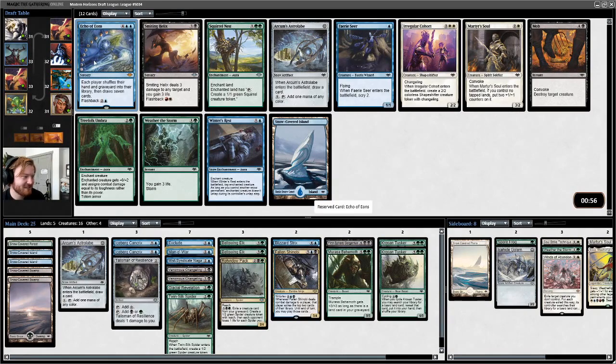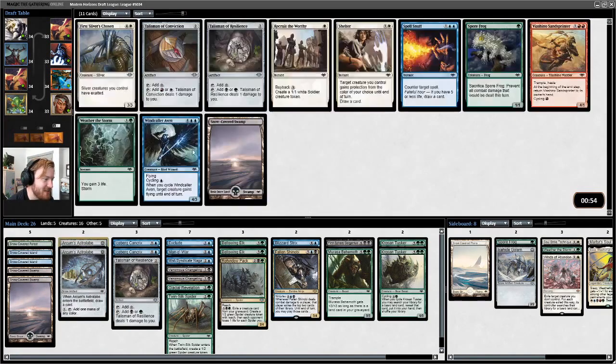Echo of Eons — that's just fun, but it goes absolutely against our middle plan. We could take Fairy Seer, which would synergize with a couple of rare ninjas we've picked up. Or we could take Astrolabe and have way better mana. I like Astrolabe because potentially it allows us to splash Winds of Abandon. There's also a Mob and Smiting Helix in this pack — I totally skipped over Smiting Helix. If I could just take six cards from this pack, that'd be fantastic. I'm gonna take the Astrolabe.